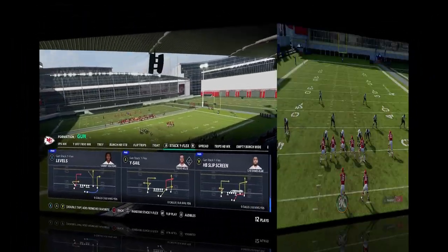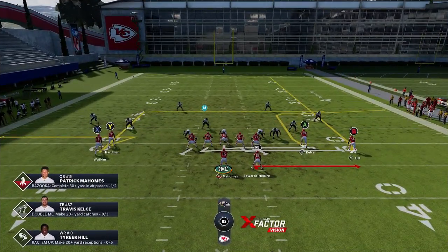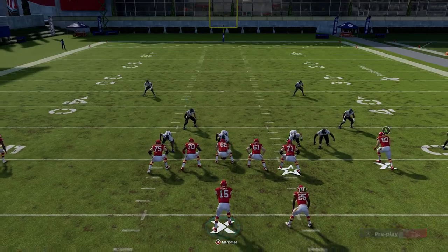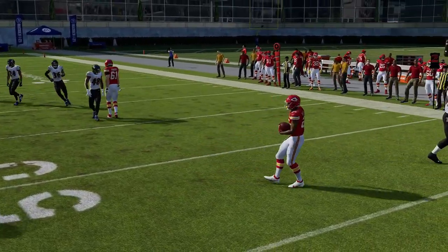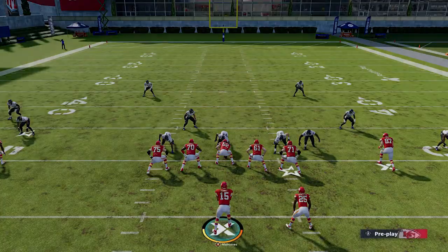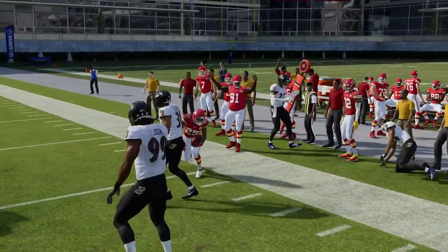I'm not a huge fan of screens in this game, but I find the Half X Slip Screen works well because it's so close to the Wise Sail. This play is good because I feel confident in all the check downs — it's not just about the running back. I only run screen plays when I have an opposing check down available, because too many times your opponent can run into these screens and the blocking doesn't set up.